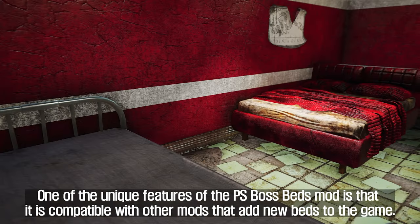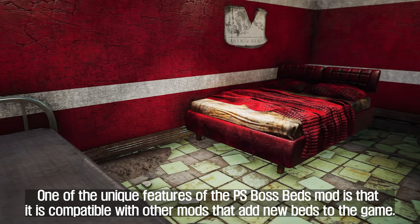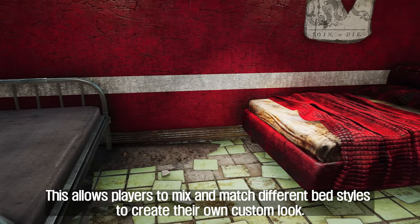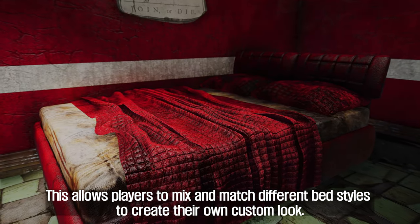The new beds can be found in the Furniture section of the Settlement Building menu and are available in different colors and styles. One of the unique features of the PS Boss Beds mod is that it is compatible with other mods that add new beds to the game, allowing players to mix and match different bed styles to create their own custom look.